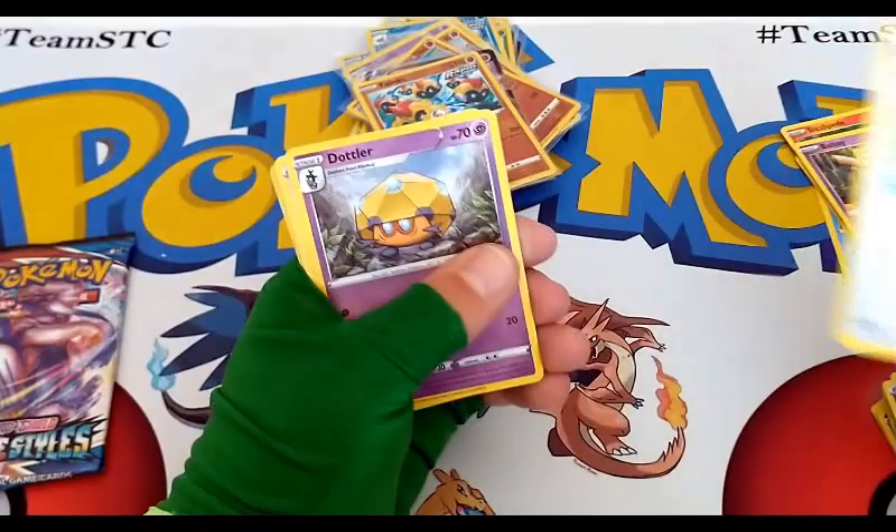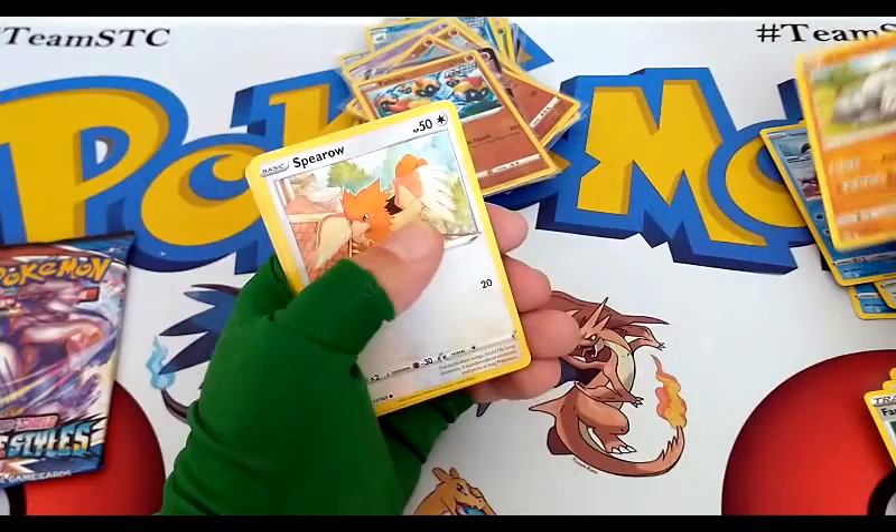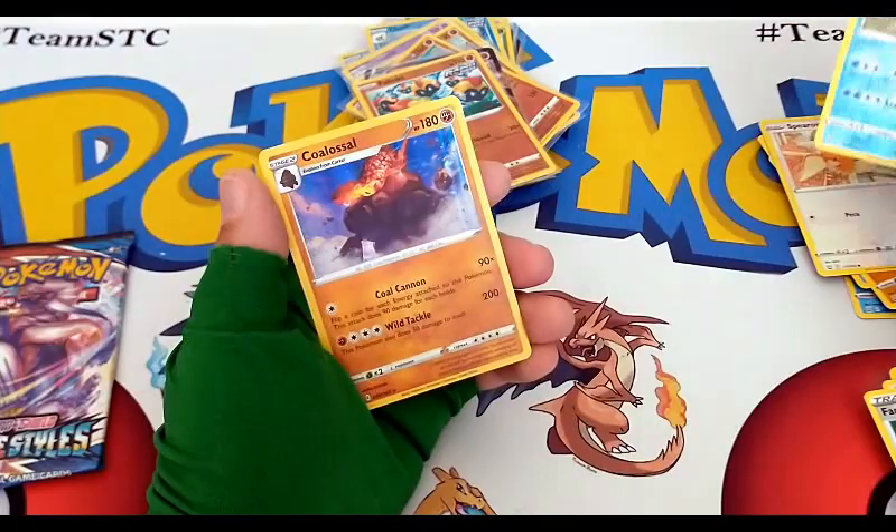Meinfoo, Scolipede, Galarian Mr. Mime, Onix, Sprigatito — reverse Crawdaunt, which is a reverse uncommon, and a holographic rare Colossal.